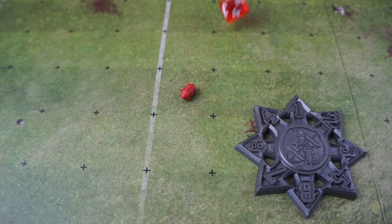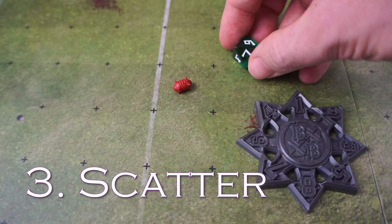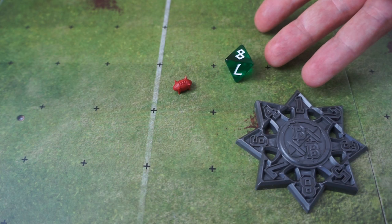If the ball lands in an unoccupied square, or one that has a prone player in it, the ball will then bounce. Bounce, as the name implies, is when the ball bounces — just one roll of the D8 against that template, and the ball moves one square in that direction. Scatter, when the ball travels in an unexpected manner, is similar, but instead we roll the D8 three times and move the ball one square in each of those directions.